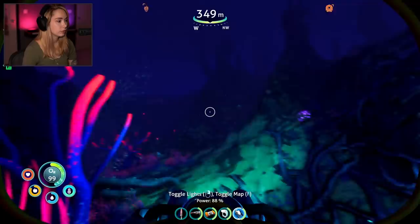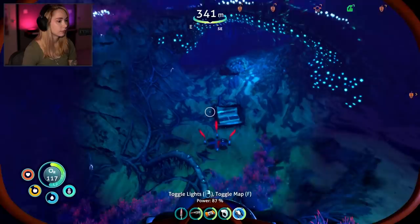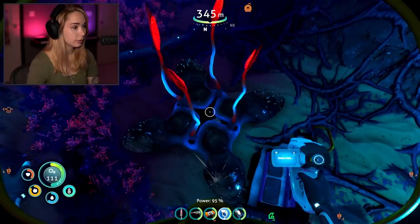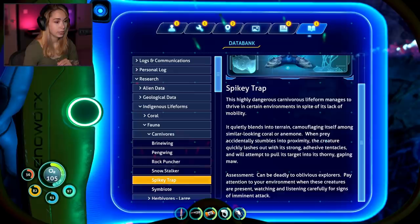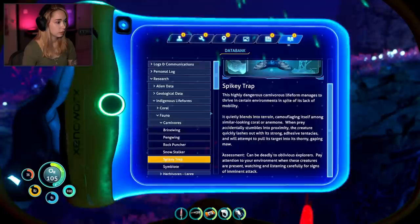There's so much diamond here! Oh god! Oh god! Spiky trap! Holy fuck! Highly dangerous carnivorous life form. Manages to thrive in certain environments in spite of its lack of mobility. Quietly blends into terrain, camouflaging itself among similar-looking coral and anemone. Can be deadly to oblivious explorers. Pay attention to your environment when these creatures are present, watching and listening carefully for signs of imminent attack. Ooh, that hurt quite a lot.